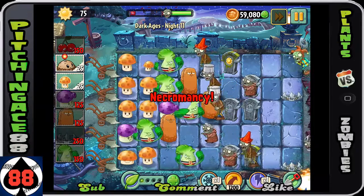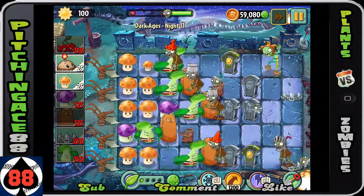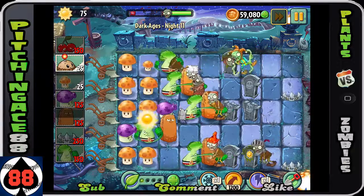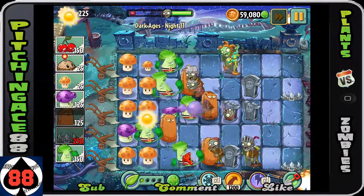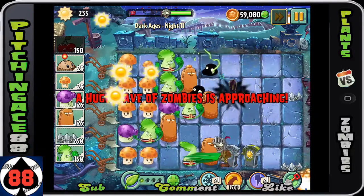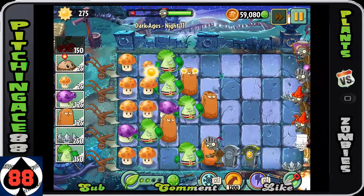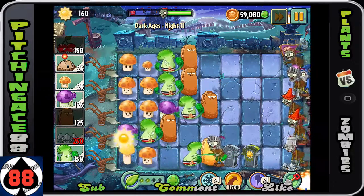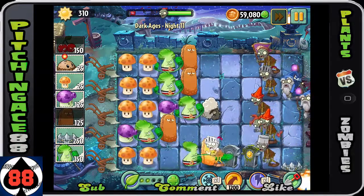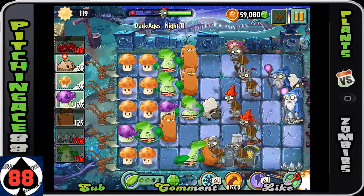The real problem is going to be that wizard zombie for the rest of the Dark Ages levels — it's going to be horrible, it's going to make you want to do terrible things to the game. But if you try and use this strategy, you should be able to do enough damage. See right there — the spike rocks are helping us out big time, and now we've got two of these guys.